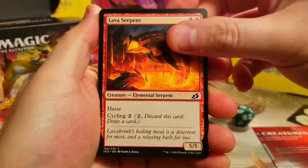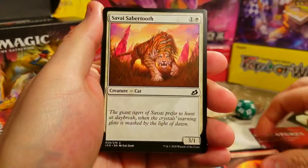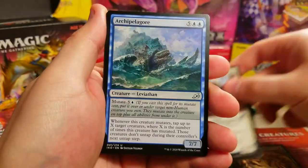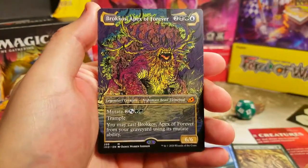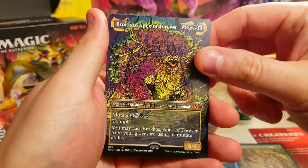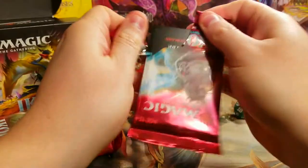Probably a shorter video today but that's alright. Going through pack one: Lava Serpent, Blade Banish, Keep Safe, Cavern Whisper, Suffocating Fumes, Fire Prophecy, Forever Beast, Valiant Rescuer — very nice, that'll be completing my cycling deck. Brokos Apex Forever showcase — that's awesome, great pull! And a nice Day Squad Marshal foil.